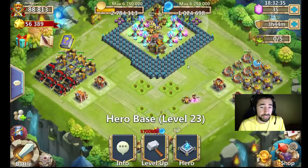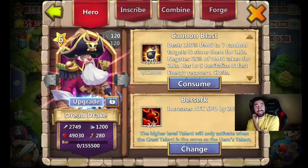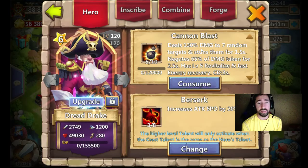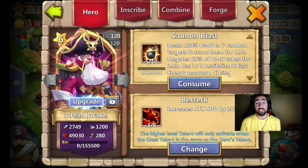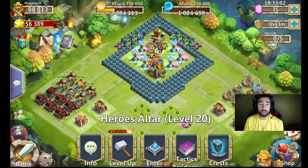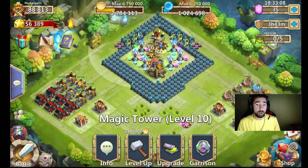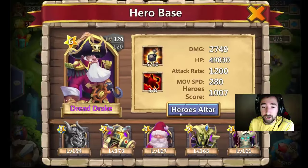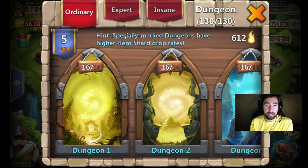But this video is going to be based on Dread Drake, which I just rolled recently. He is at level 120. He has a 5 of 10 cannon blast, deals 130% damage to 7 random targets and stuns them for 1.5 seconds, negates 65% of damage taken for 2.5 seconds, has a level 5 revitalize and fast energy recovery. That is amazing. I also have a 3 of 8 berserk on him. His proc is just amazing in itself.